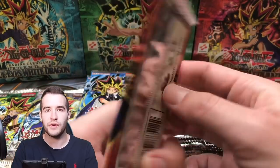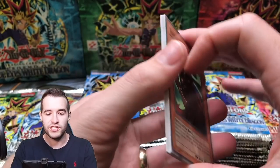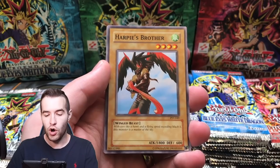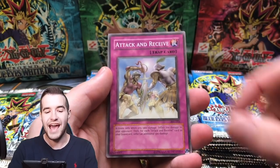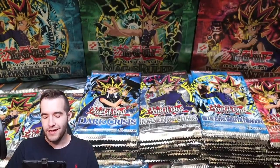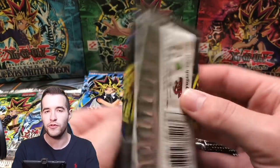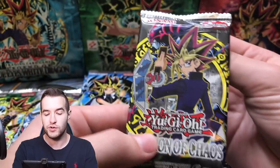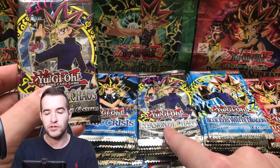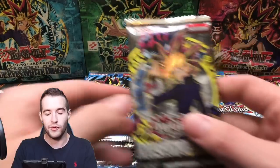Dark Crisis is always fun to open even though it's not the best set. Grawl is a cool card — that's a very good episode in the anime, one of my favorites even though Yugi loses. Let's go with Pharaoh's Servant — it's been a while since we pulled a Jinzo. We've never pulled Black Luster Soldier, never pulled Buster Blader, never pulled Relinquished. There's a lot of cards we haven't pulled yet.